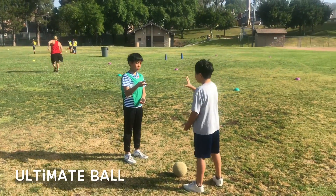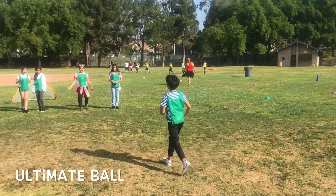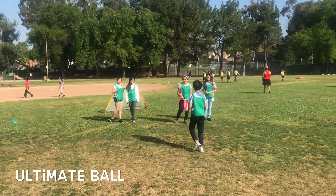The game is called Ultimate Ball. One student from each team will do a rock paper scissors first to see who gets the ball. They won — Green Team won — so they will start with the ball by their goal.